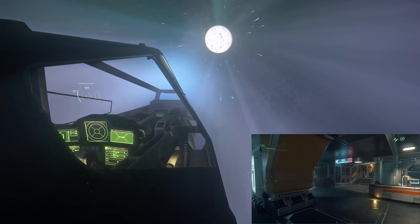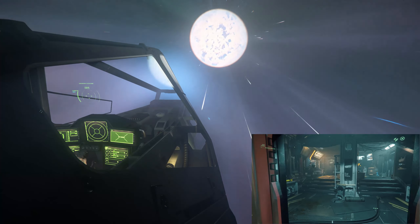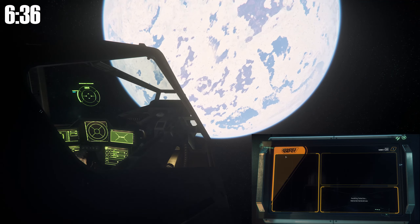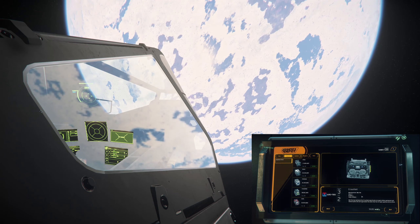My go-to quantum drive is the size 2 Crossfield. It's one of the fastest drives without going overboard on the fuel consumption, and it's not too expensive at 60,000 credits. And even if you only have small ships, you can just put it in the loaner Freelancer that seems to be sticking around for quite a while, and then you have a pretty fast ship for those long jumps.